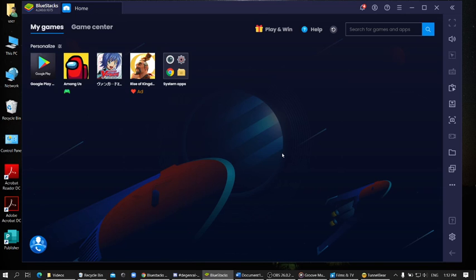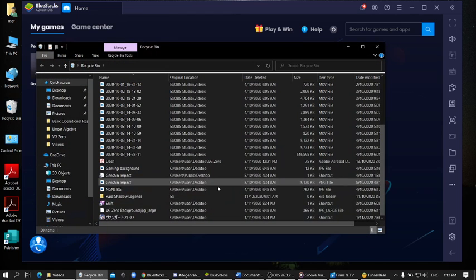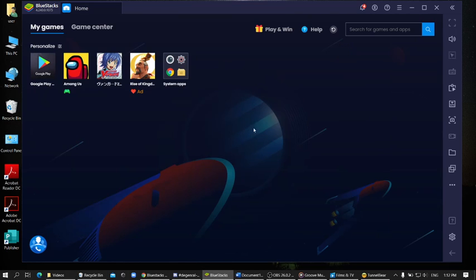Hey there everybody. So recently I wanted to stream a set 12 pack opening of Vanguard Zero JP, but for some reason my Shift account just wouldn't let me log in, and so I decided to get rid of it entirely. Now I'm playing Vanguard Zero, the Japanese version, on BlueStacks.